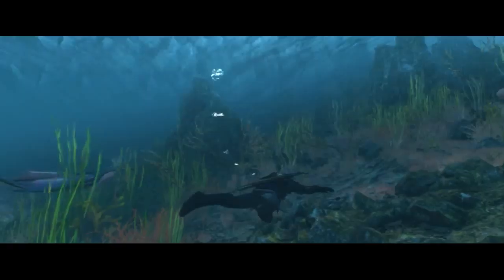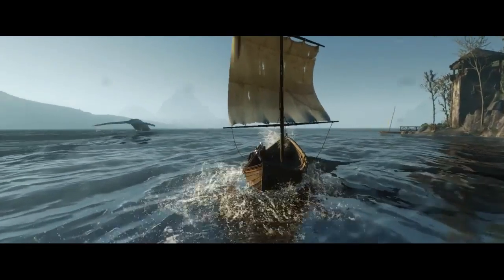Some monsters in The Witcher 3 can actually swim. These can attack the player while he's in the water and even go as far as attacking his boat. This can be really dangerous for the player if the monster has a natural affinity for water, such as the Drowner.